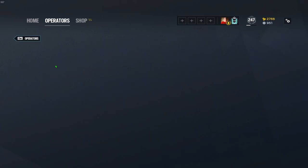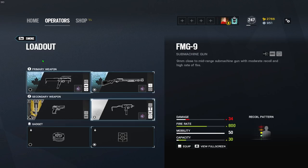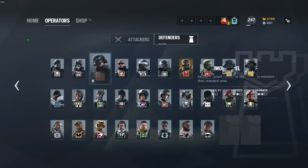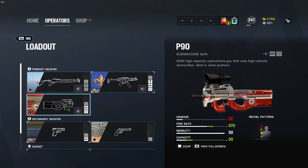Now we're going to move on to the defenders. Smoke — FMG-9, flash hider; SMG-11, flash hider. Mute, with his MP5K, is going to be compensator. Castle and Pulse, both with the UMP — compensator on both of those UMPs. Doc and Rook, with the MP5, is going to be muzzle brake, as well as the P90 — muzzle brake on that weapon as well.